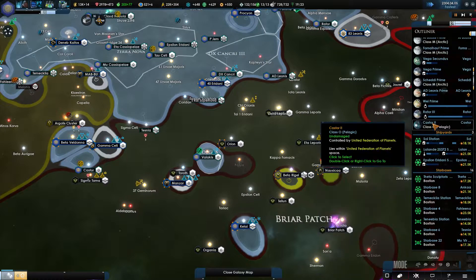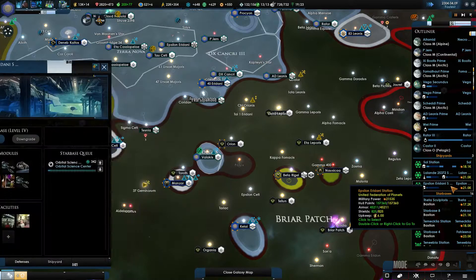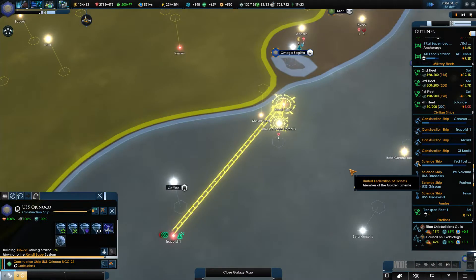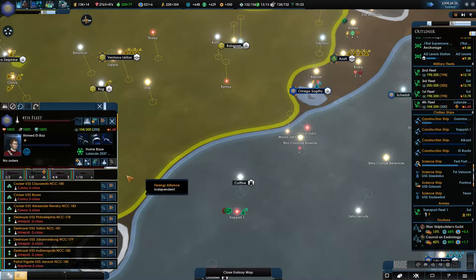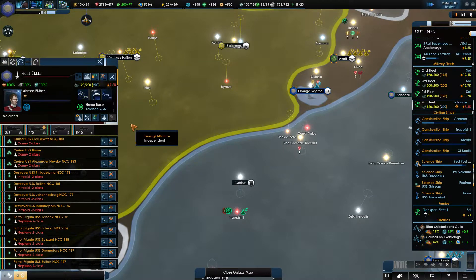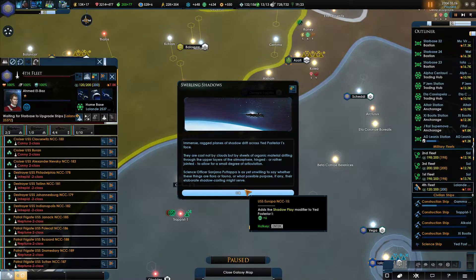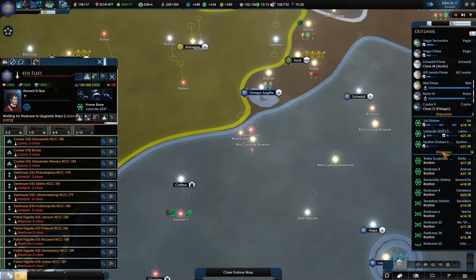Lost an admiral. Go ahead and upgrade. Construction ship over here, let's grab that. Upgrade — all the patrol frigates are being distributed to you now. Shadow play is always good, let's get the star bases smaller for the moment.